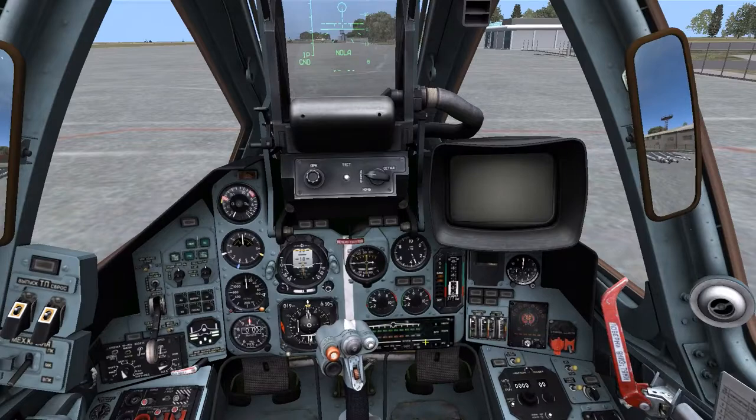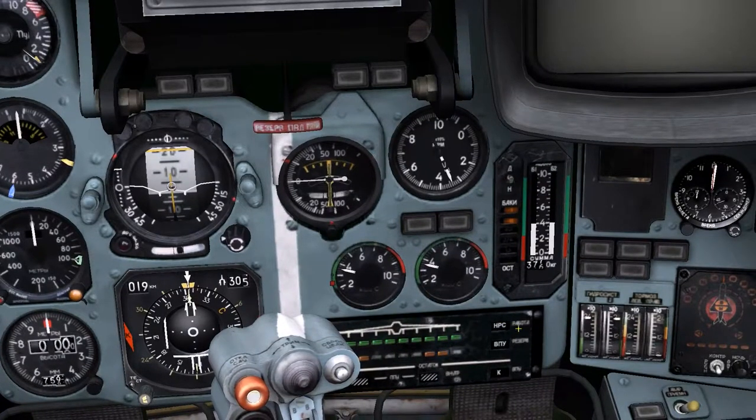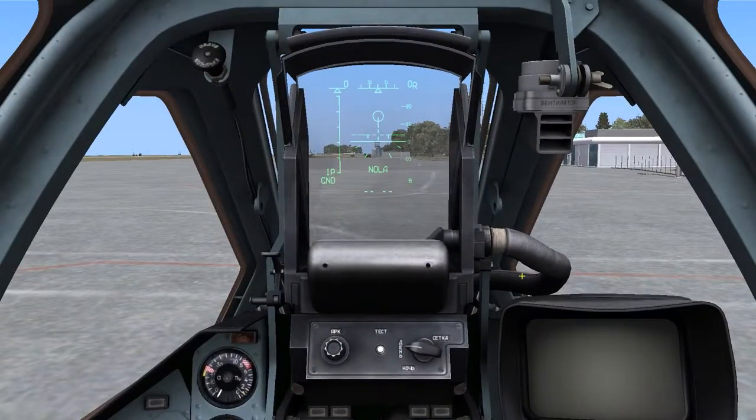We're able to see the weapons panel located in the bottom center of the cockpit, with the top row of lights indicating which stations have weapons on them and the bottom row indicating which stations are selected. In the upper right hand corner of the weapons status panel we can see the weapon type indicator. The indicator itself, like most of the aircraft, is in Cyrillic, so I'll list in the video description what exactly each symbol represents.